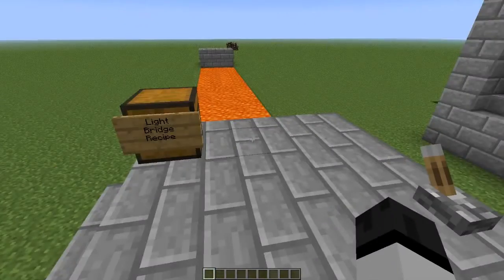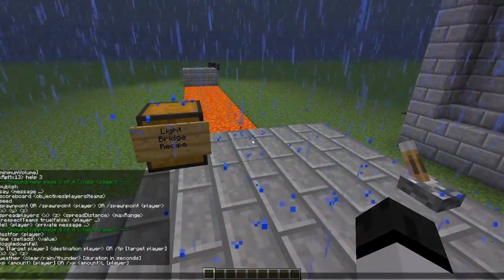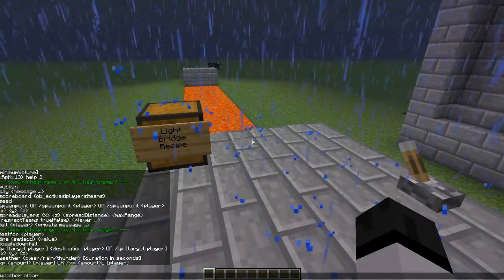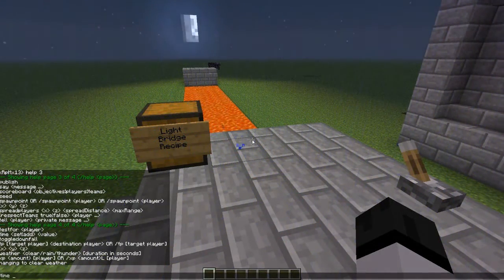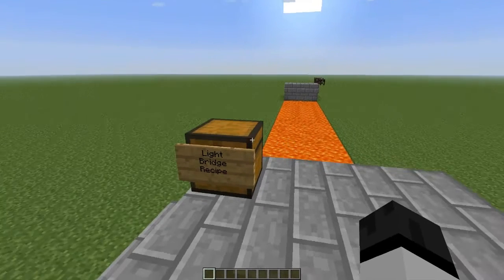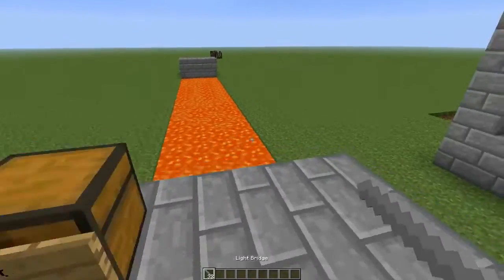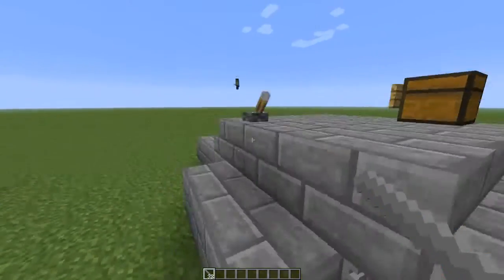Let's start off with the bridge. I hate rain — slash weather clear, changing to clear weather. Perfect! Now let's set the time to zero. Isn't this just beautiful? No crappy weather, Ricardo! The light bridge — let's start with the recipe: you've got redstone, diamond, glowstone dust, and iron ingots. Not too difficult. Here's what the light bridge looks like, and I placed one, two, three, four down so that when you turn on this switch...